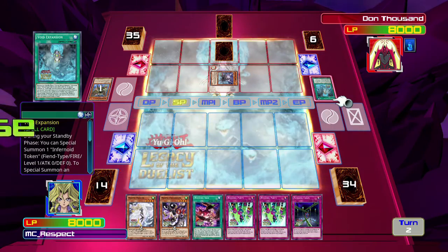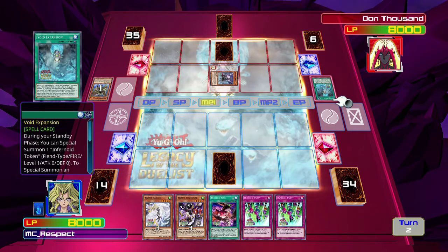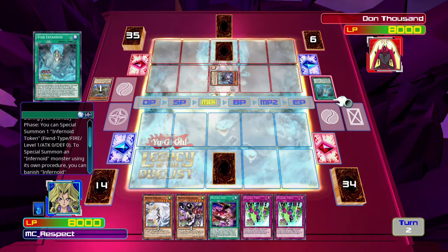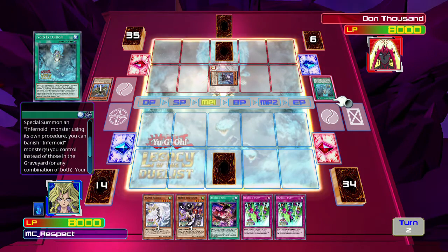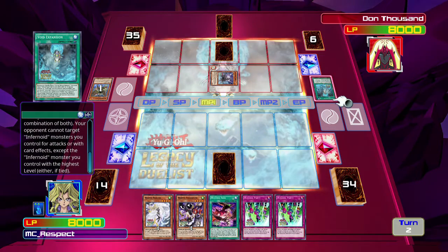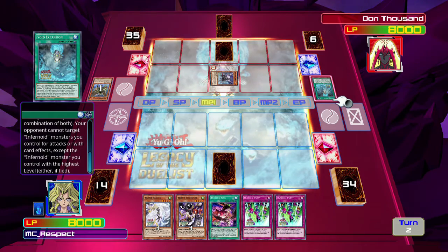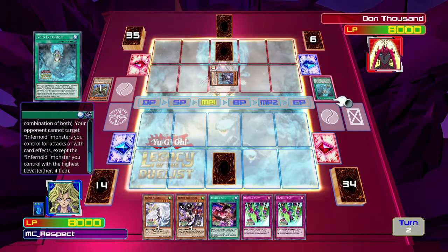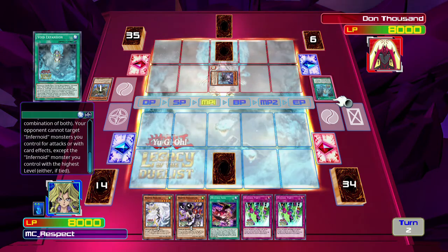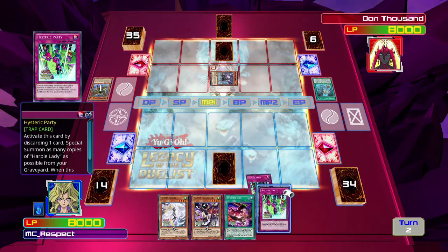Please give me a Harpy Queen - oh, that's a problem, we're starting off with problems. During your standby phase you can special summon one Infernoid token. To special summon an Infernoid monster using its own procedure, you can banish Infernoid monsters you control instead of those in the graveyard. At the end there - your opponent cannot target Infernoid monsters you control for attacks or with card effects except the Infernoid monster with the highest level. That's a very real problem right there.